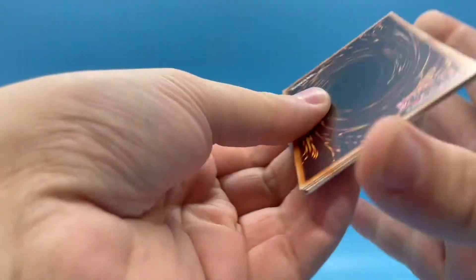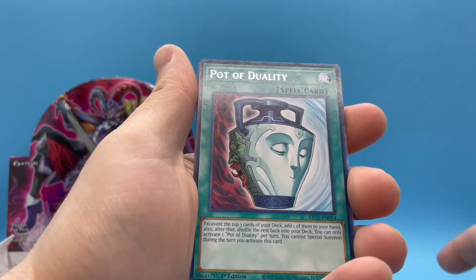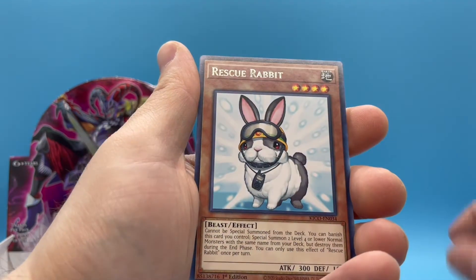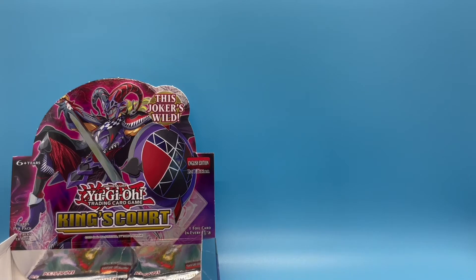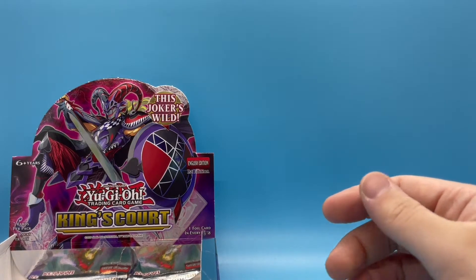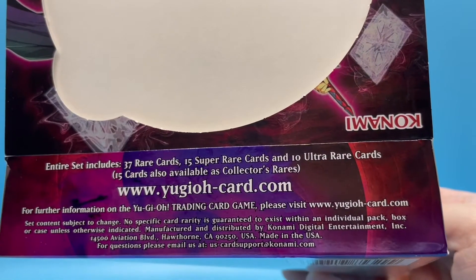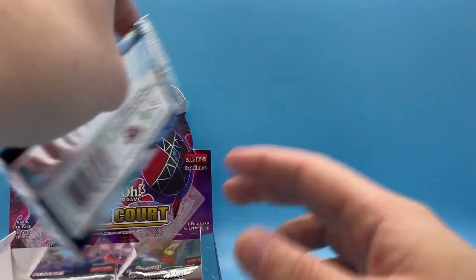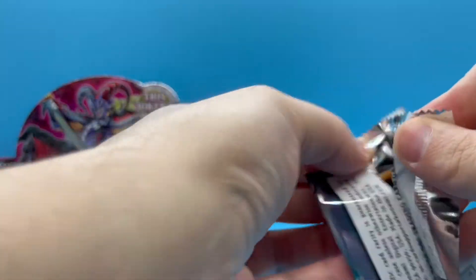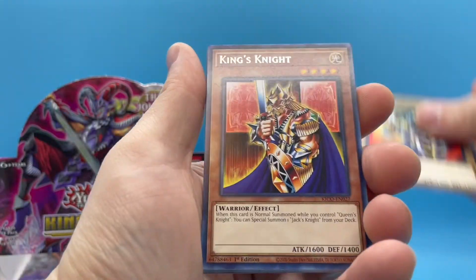Yeah, looks like five packs — this is it. Queen's Knight, Pot of Duality, Wicked Avatar, Eagle Claw, Rescue Rabbit — another one of these horrible cards. Holy moly. I swear you're supposed to get like a secret rare in every box. Wait — fifteen cards available as collector's rares, oh there's no secret rares! Oh okay, so fifteen collector's rares. I lied — what do I know? Nothing apparently. But there's got to be at least one more ultra rare in this.